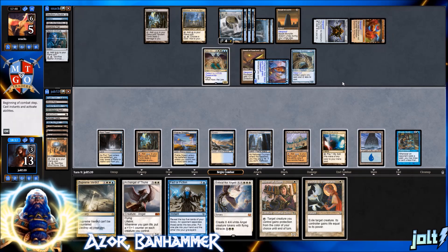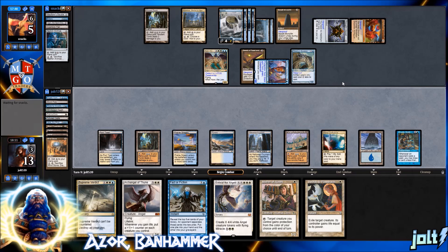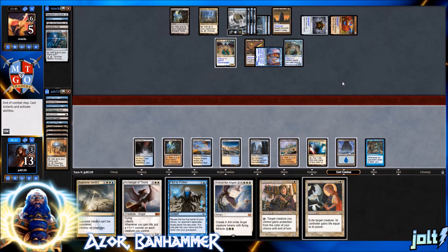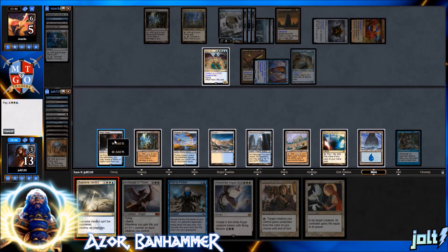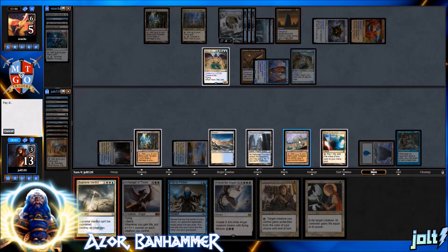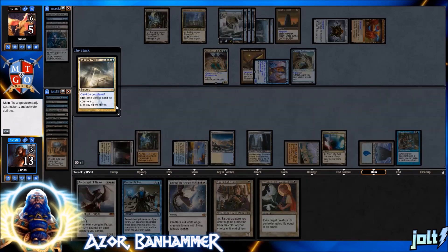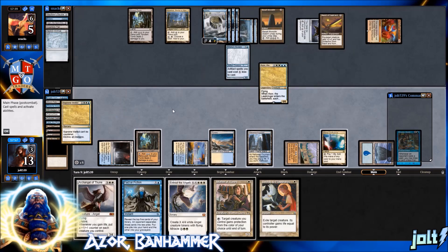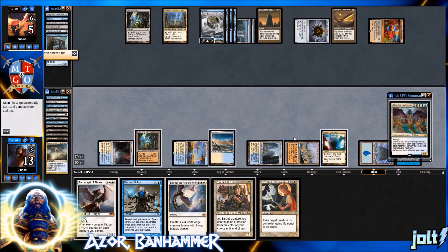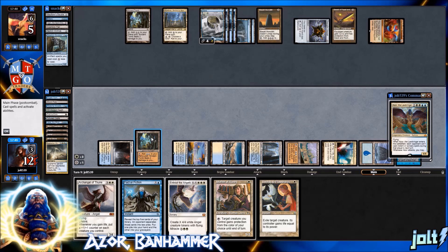They go for Vedeliken Shackles to gain control of Azor. Let's go for Supreme Verdict — white, white, blue, tap out the Ancient Tomb. Supreme Verdict blows up all creatures, sends Azor back to the command zone, Sculptor and Padeem go back to the command zone too. That gives us at least triple white to work with and one angel token — a four/four angel.